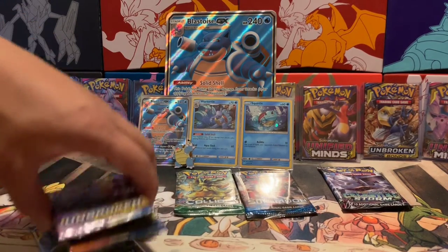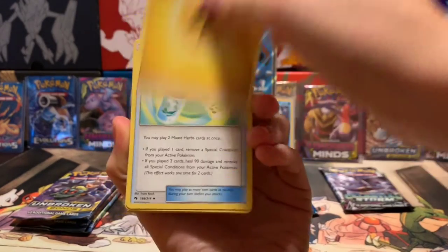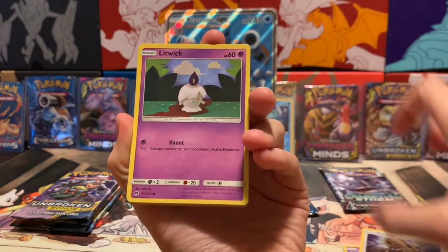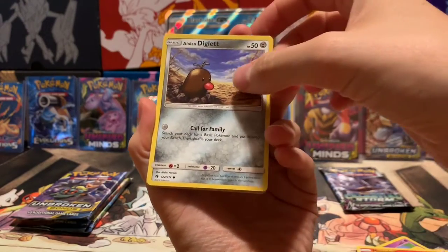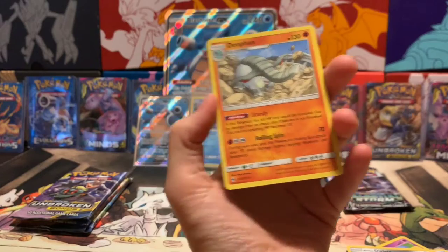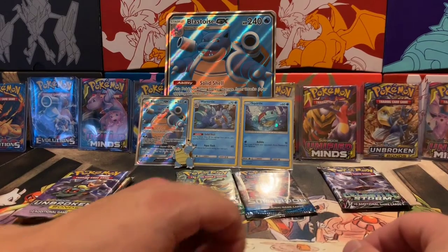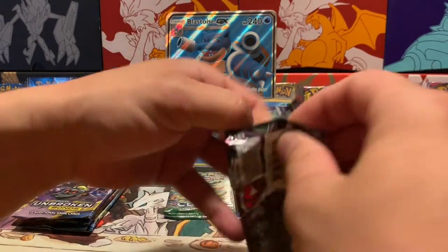I'm so dissatisfied with those XY packs. Let's move on — we're going to save the three Unbroken Bonds for later and open the Lost Thunder now. One, two, three — check the fourth card. We got Electric Energy, Mixed Herbs, Girafarig, Stantler, Litwick, Chikorita, Natu, Houndour, Diglett, reverse holo Cyndaquil — pretty nice — and the rare is a non-holographic Donfan. Not great.